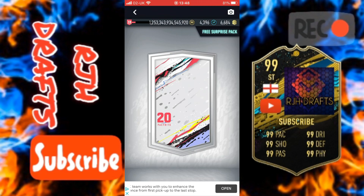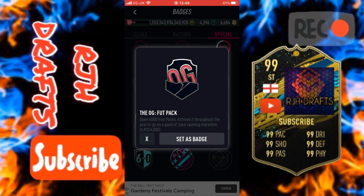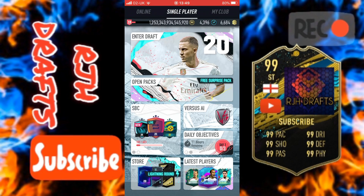Free packs as well — that's another one. You don't have to focus on opening packs, just open them. If you go to your profile, go to change badge and then specials, you can get this OG badge which is for opening 4,000 packs — I've nearly opened 5,000. Open 4,000 free packs and achieve it throughout the year. I'll go on a good old pack opening marathon, which would be quite good because you get good rewards from it — good packs and good coins. So it's a quick and easy way to get that.